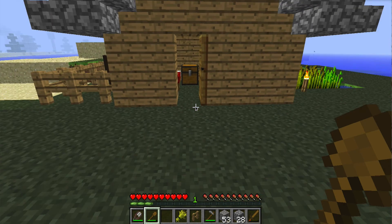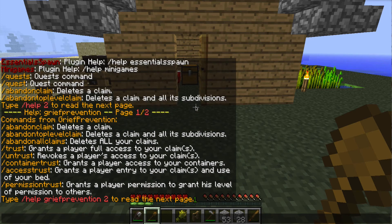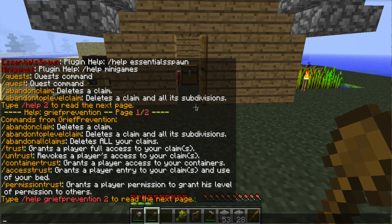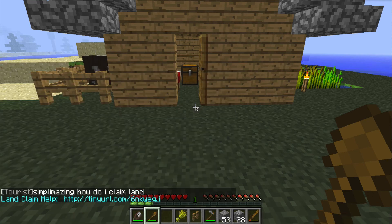If you want to add someone to your claimed area, that is where you would use the trust command. If at any point you need help with what commands are available, you can type 'help grief prevention' and it'll give you a list of all available commands. You can also type in chat something like 'how do I claim land' and the plugin will respond with the URL to the plugin's Bukkit website.